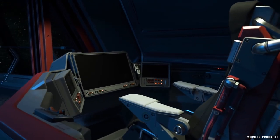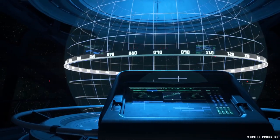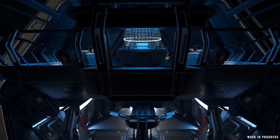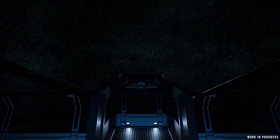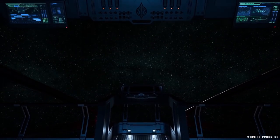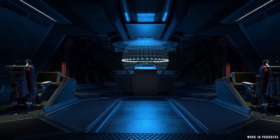Up above on the technical deck, we have the comms and remote gunner stations, our star map, and an alternate pilot station providing greater visibility at reduced instrumentation. Also, you have to stand there the whole time, and I don't trust anyone with a standing desk as a rule of thumb. I'm very, very pro chairs.